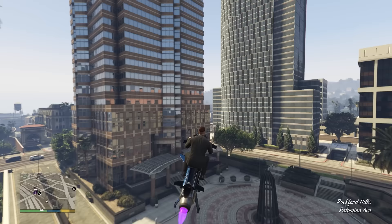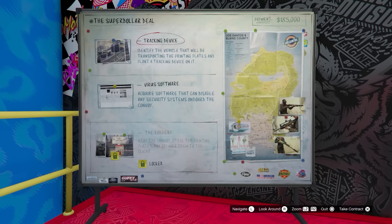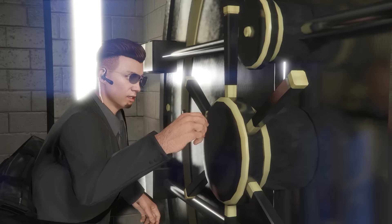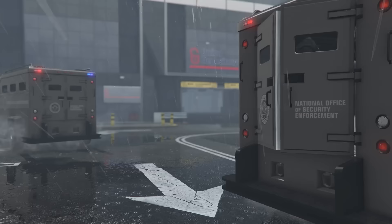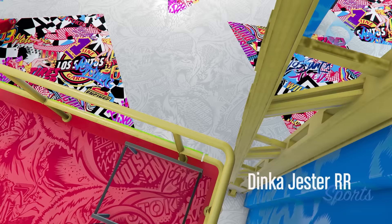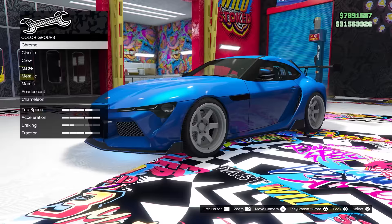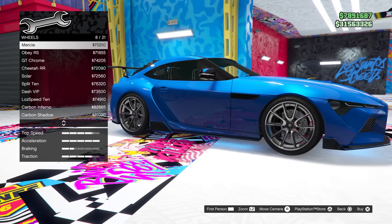In the number 5 spot are two businesses I really enjoy that also have a ton of utility. The first is the auto shop. It allows you to do auto shop contracts — essentially mini heists with two setups and a finale — paying out anywhere between $150,000 to $300,000 and usually taking 20 to 30 minutes. With 8 available to me, that alone sells me on it. But the auto shop also has a vehicle workshop where you can customize your vehicles with a price discount, and unlike Los Santos Customs, none of the customizations are locked behind stunt jumps or your level — they're all unlocked.